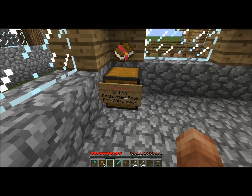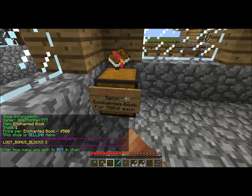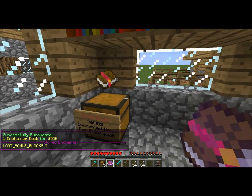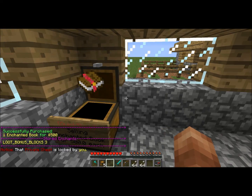Now people can walk up, and when you want to buy stuff all you have to do is crouch and left-click, and you'll get prompted with all the info. So we can see this is an enchanted book for $500 — it's selling it and it's got Loot Bonus Blocks 3, which is Looting 3 basically. You just enter how many you want to buy in chat, hit buy, and you've just bought it.